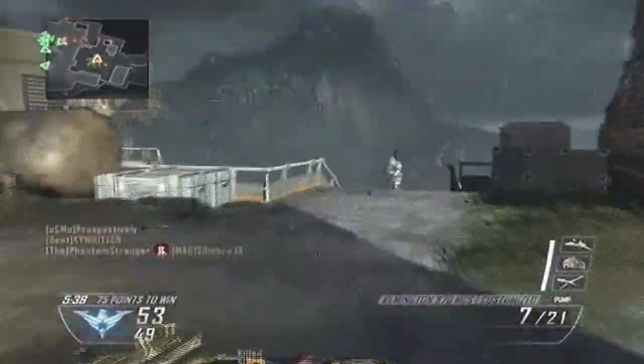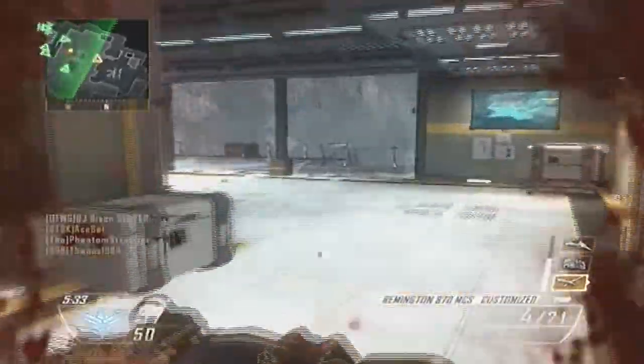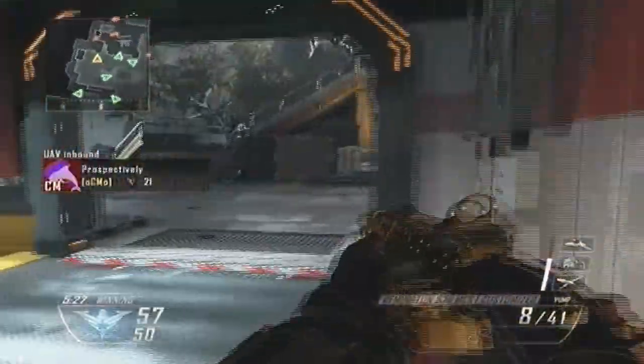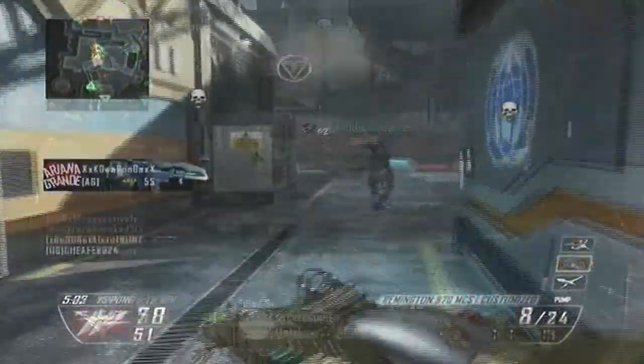They still have hiding spots that you can use, so the map is still pretty much the same. There's really not much more to describe besides the differences I already mentioned, so that's pretty much all I have to say about Uplink.